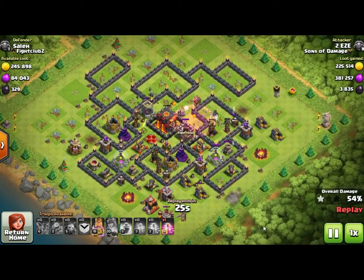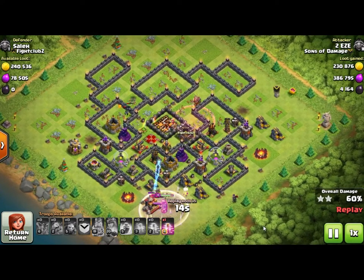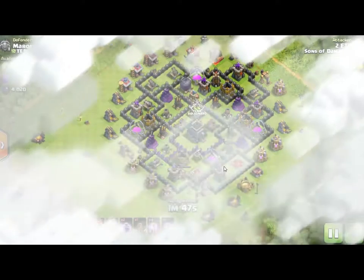The basic tactics you want to use with Lavaloon: put in a big row of balloons, and really check to make sure the air sweepers aren't going to affect the attack too much. If they made a mistake on the base and both air sweepers are pointing in the same direction, that's going to really intensify the ability to push those balloons across the base. I used two rage and four or five haste spells - if the loons get a good push into the base, lead them with haste spells and they just pick up more velocity. That was four thousand dark elixir on that raid.